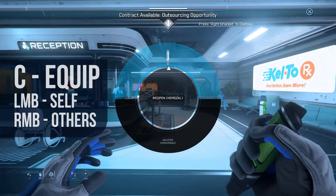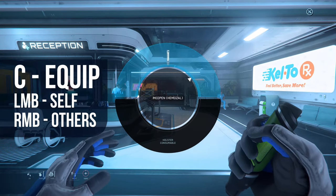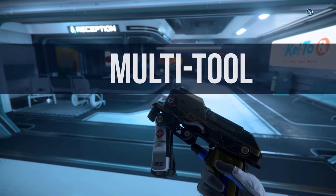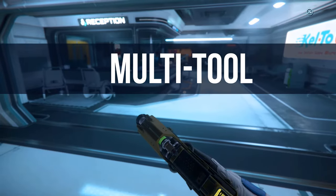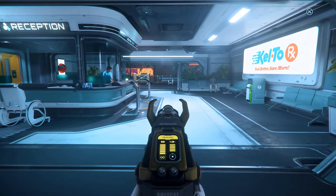To use a med pen, hit C to equip it. You can hold C to select one if you have multiples. Left-click to use it on yourself, and right-click to use it on a friend.